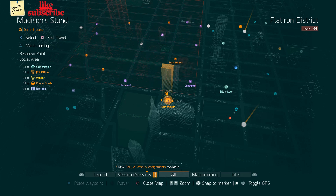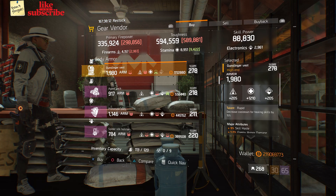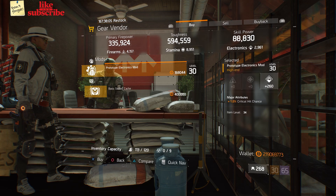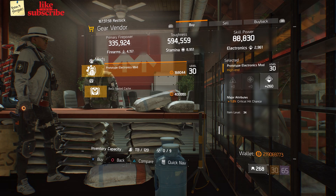Head over to Madison Stand — the gear vendor has a Gunslinger Vest with the talent Rapid, and a Prototype Electronics Mod with 260 Electronics and 1% Critical Hit Chance.